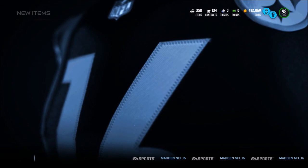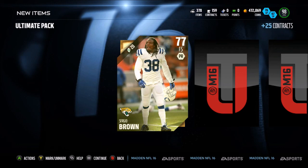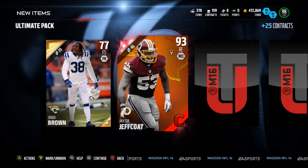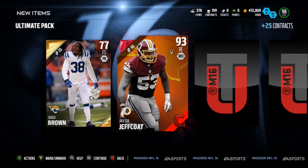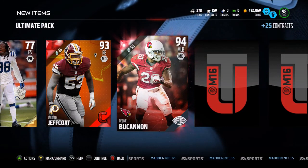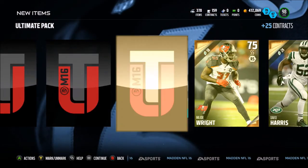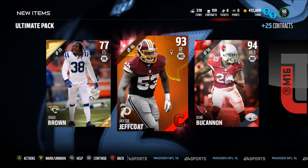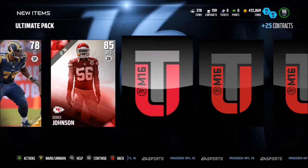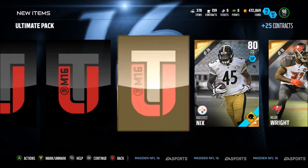Come on baby — I believe we have 15 chances at a Gold or Elite. The Elite Flash scared the hell out of me — Jackson Bell! Then Dion Buchanan! Let's go, these packs are fire! Can we get an Ultimate Legend though? Derrick Johnson! Holy sh**! Every time I see a Red Flash I'm thinking LT or Lawrence Taylor.